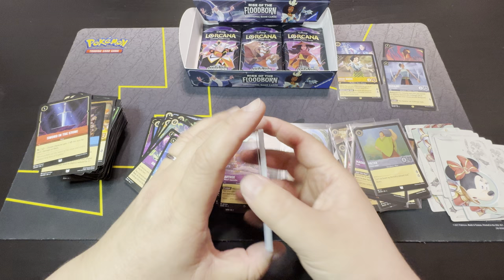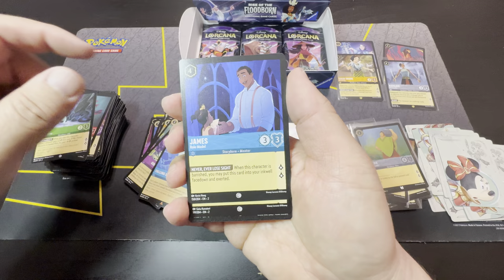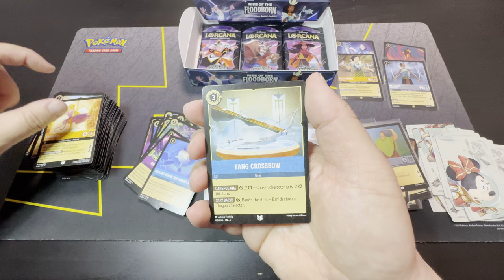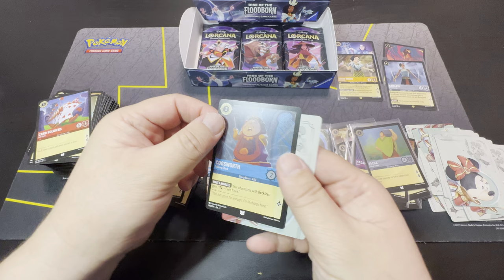So yeah, I think right now this is just a break-even set. If you purchase any of the sealed stuff and you do have an online store, it's good to pass the time, it's fun, and there's a chance of getting high value cards too. It's Charming, Sleepy's Flute, and Cogsworth.